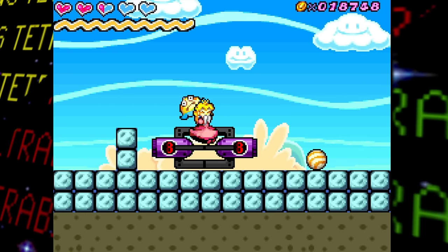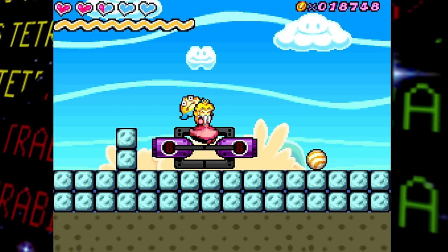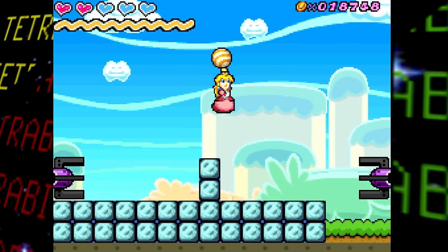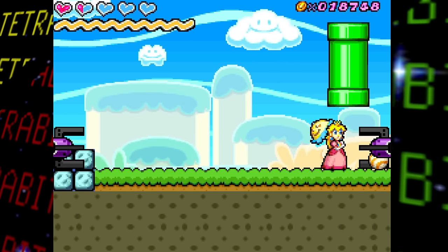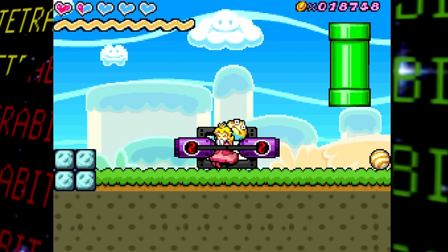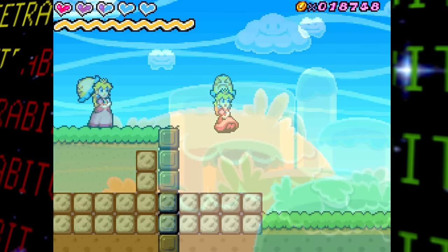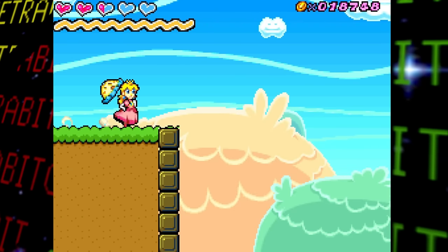For the second-to-last test room, you start in a section with a ball object and two floating purple objects that appear every couple of seconds — normally seen in Bowser's Villa. There's also a pipe to the right, but unfortunately it's non-functional.